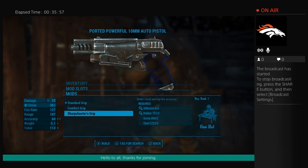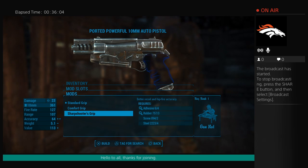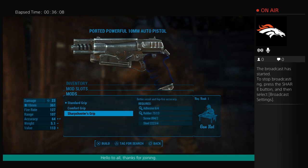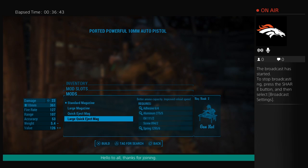For the grip, go with the sharpshooter's grip — it adds to hipfire accuracy and improves recoil control. The less recoil, the more accurate your weapon fires. Each time the weapon kicks back it reduces your accuracy, so better recoil management means better accuracy overall. For the magazine, always go with the larger quick-eject mag — you get better ammo capacity and improved reload speed.